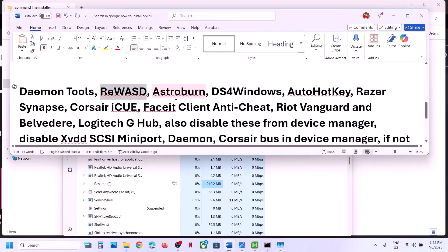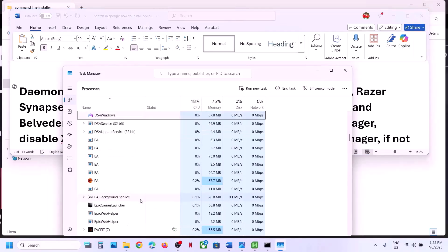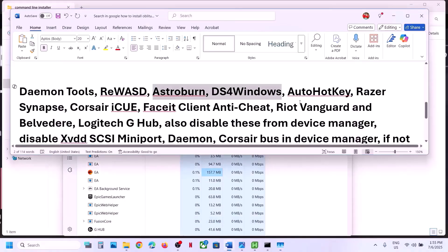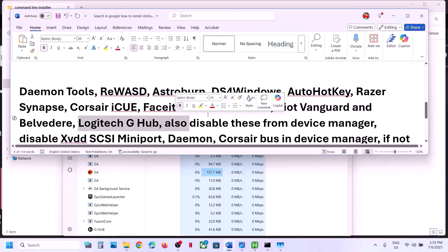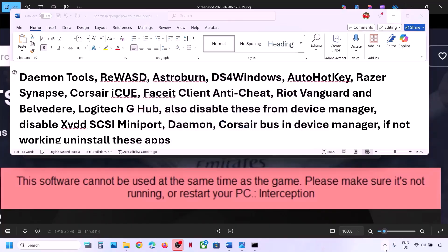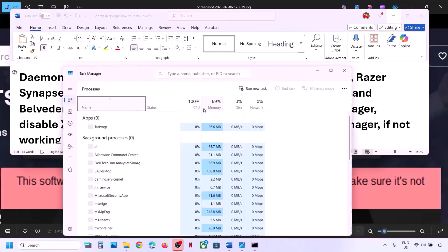If you have AstroBurn, DS4Windows, find them in Task Manager. If DS4Windows is running, right-click and End Task. If you have FaceIt Anti-Cheat running, right-click and click End Task. If you have Riot Vanguard or Logitech software, close them. Also if you have AutoHotKey running, close it and make sure it is not running. You can end it from Task Manager as well.